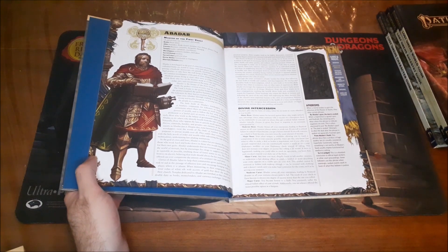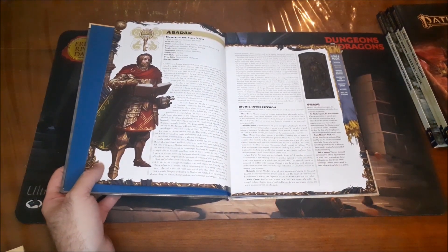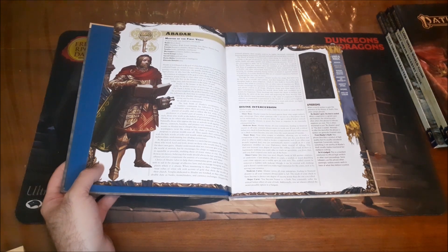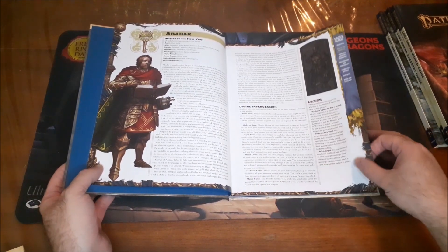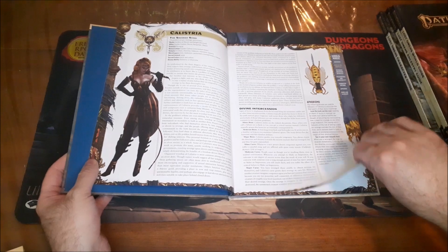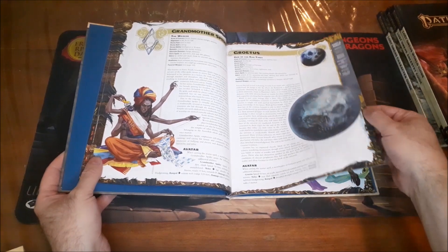The boons and curses — if you please or displease the gods — are things that would be the subject of folklore and church teachings. There would be examples of the god favoring a chosen one who gains some unique supernatural abilities, or someone who turns their back on the church being struck with curses. You also get expressions that worshippers of the various gods might actually use. You get that information for pretty much all of the major gods.